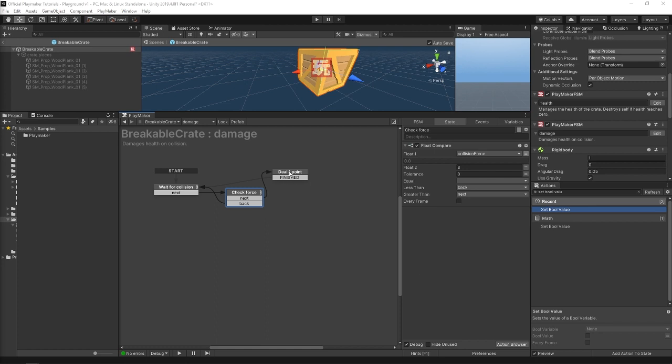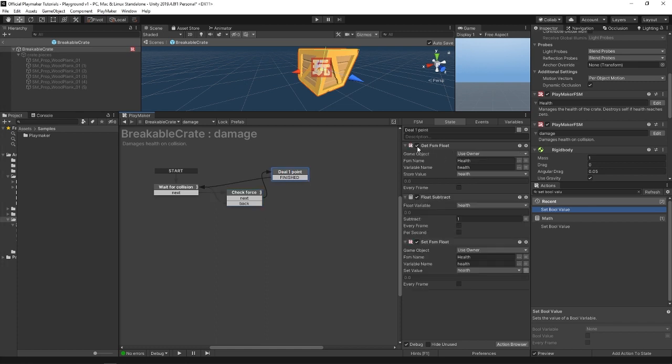So if it is above eight, it goes to the next state — deal one point. Here it gets the current health from the other FSM, then subtracts one from it, and sends that new value back to the health FSM. So basically when this crate is hit hard enough, its health goes down a point. And when its health is low enough, it spawns all those planks and deactivates the crate model, giving the illusion that it's been broken. Yeah, video games are fake — it's a total sham.